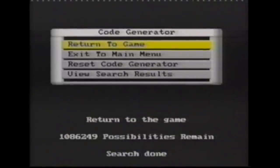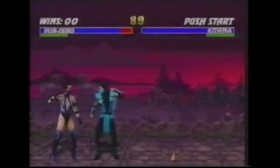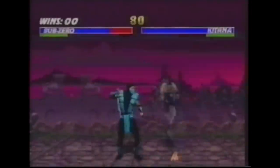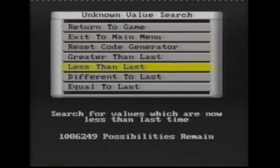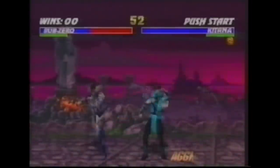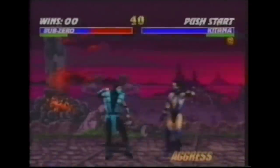There are over a million possibilities, so we need to reduce this number to ideally around 20 possibilities. So we return to the game and lose some more health. Repeat the process as many times as necessary to obtain a manageable number of possibilities. In finding this code, we repeated this process eight times until we had reduced the number of possibilities down to 26. Then by process of elimination, we deduce which is the code that affects player one's health. Notice how player one's health bar doesn't go down. Then you simply save your newly found code in the way shown previously.